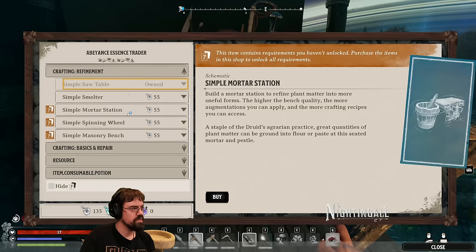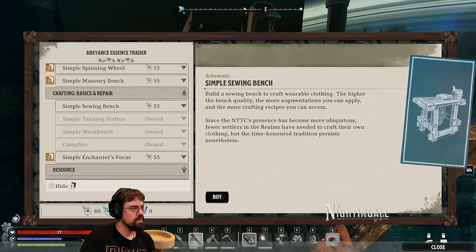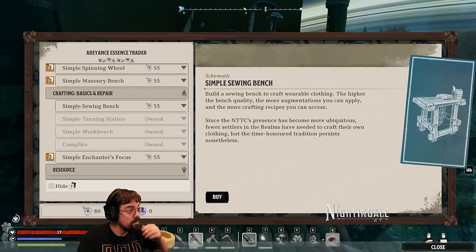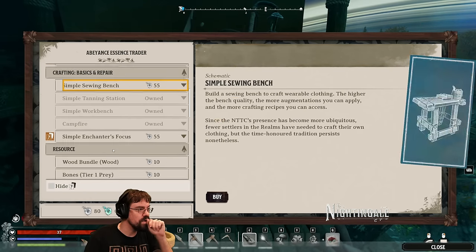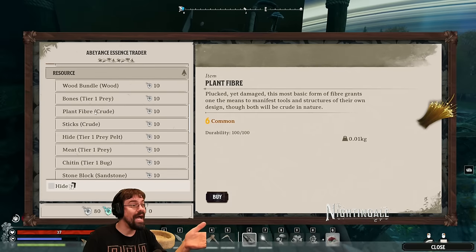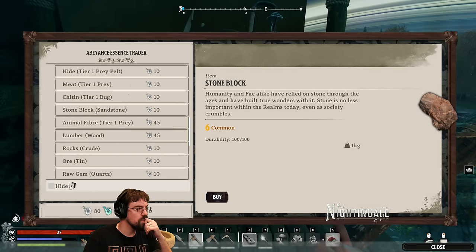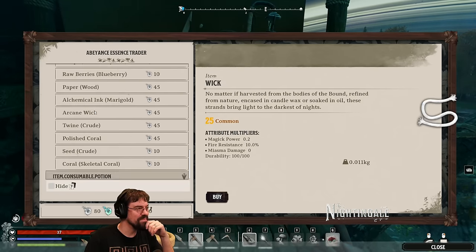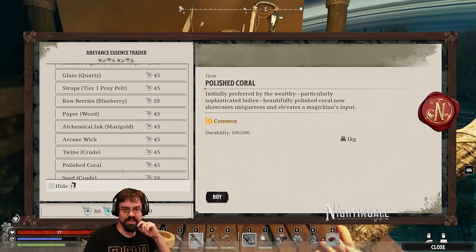This is just the simple stuff — wow. We can also buy resources with essence. I just recruited this guy standing here — this lady Wilhelmina! Hello, she's with you now. It says recruited — I love it!